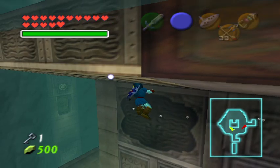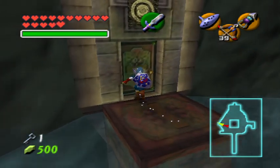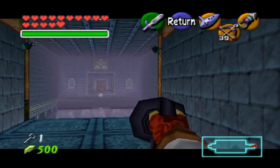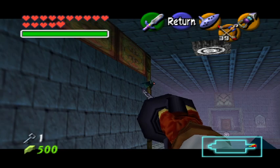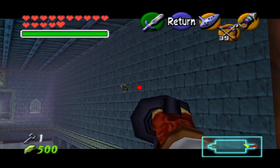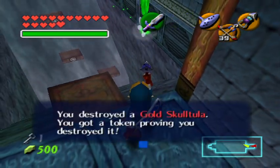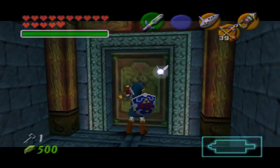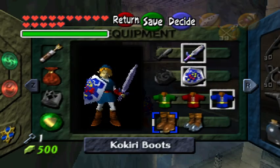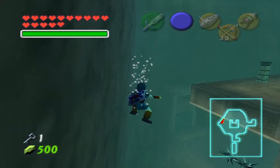I do want to go back to the cascade room — the one with the moving blocks — because we need to get a skulltula from there. How many are we at? Are we at two, is this three? I think so, and then I know where the other two are. So let's go all the way down and lower the water level.